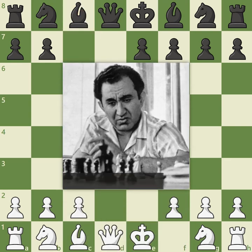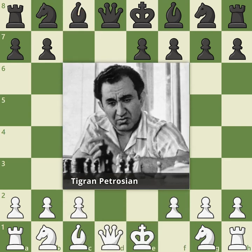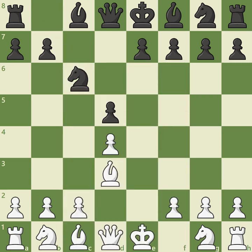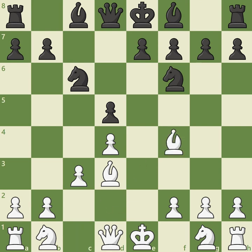His opponent, former world champion Tigran Petrosian, responded with the sensible knight c6, adding pressure against the d4 pawn. If White decides to defend the pawn with knight f3, this allows Black to activate the light-squared bishop with bishop g4, pinning the knight to the queen. So Bobby decided to play c3, reinforcing the center. Petrosian continued with knight f6, making a natural developing move and waiting to see how White will continue. Fischer actively developed the dark-squared bishop with bishop f4.